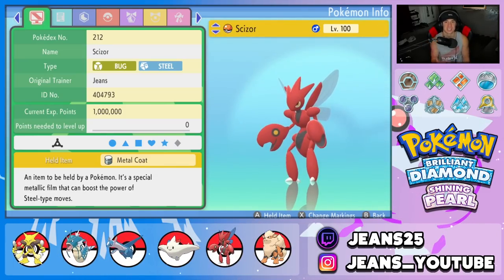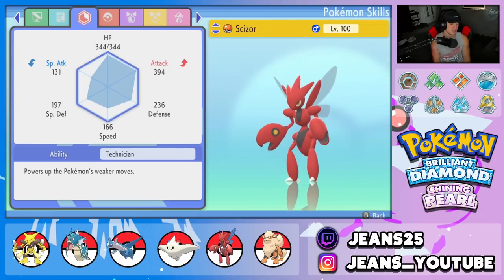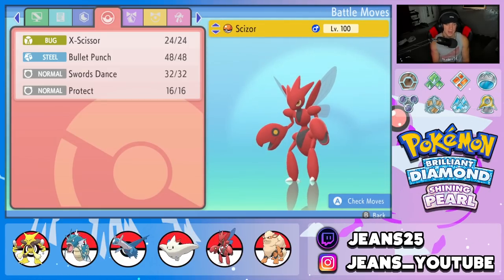Fifth Pokemon is Scizor — everybody knows Scizor is top tier in BDSP. I just needed a Steel type on the team. Considering I already had a Fire type Pokemon, I didn't want to overlap. Scizor fits the scene perfectly. Metal Coat for its item, Technician obviously as its ability, and a standard moveset.